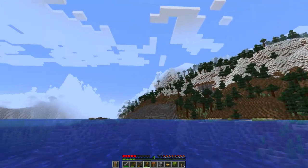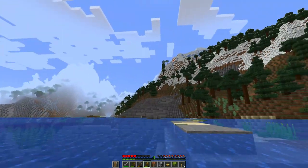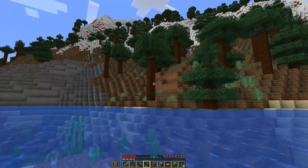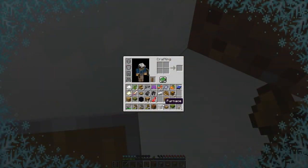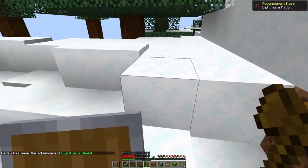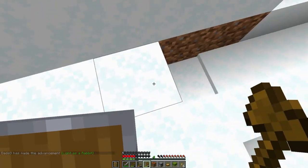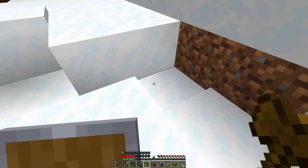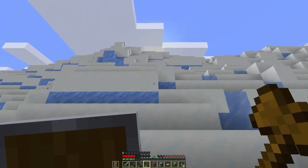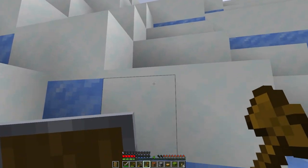And here we go — look at this! That did not take long at all. Looks like we have a snowy peak up here. Let's go up and see what we can see from the very top and see how high this is. Ooh, that was close — powdered snow. Light as a Rabbit advancement. If you put on leather boots — luckily I had those frost walker leather boots — it pulls you out of the powdered snow. You can see those snowy crystals kind of growing around me. That would have killed me eventually, because it freezes you as you fall into the snow.